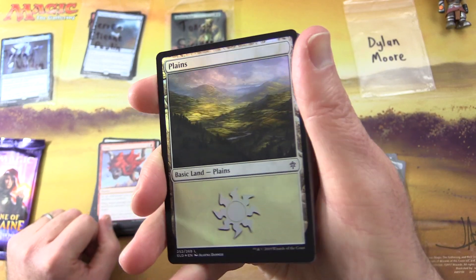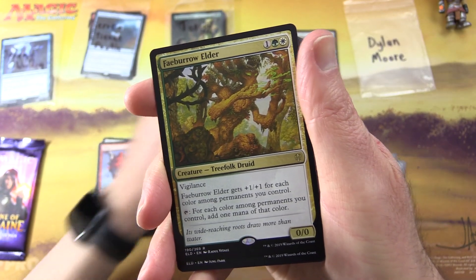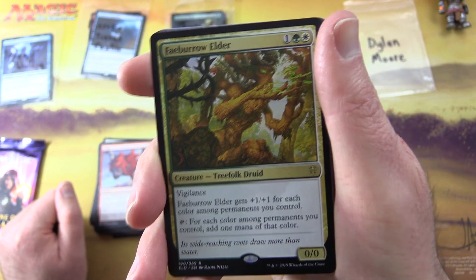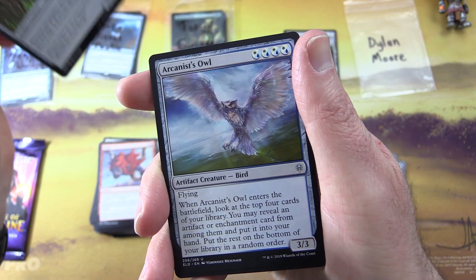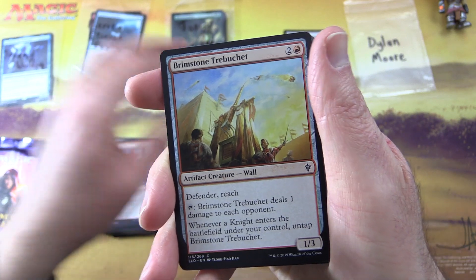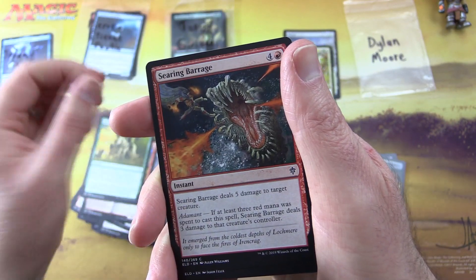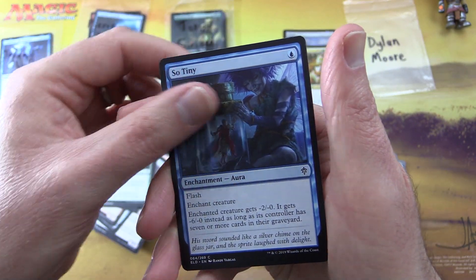Nice, a foil planeswalker — that's pretty tasty! The rare is Fey Herder Elder, creature treefolk druid, 0/0 for three with vigilance. Gets plus one/plus one for each colour among permanents you control, and you can tap to add one mana of each colour among permanents you control. Also Sorcerer's Broom, Arcanist's Owl, and Burning Yard Trainer. Commons: Brimstone Trebuchet, Malevolent Noble, Roving Keep, Rimrock Knight, Fell the Pheasant, Searing Barrage, Silver Flame Ritual, Tall as a Beanstalk — and it's so tiny.